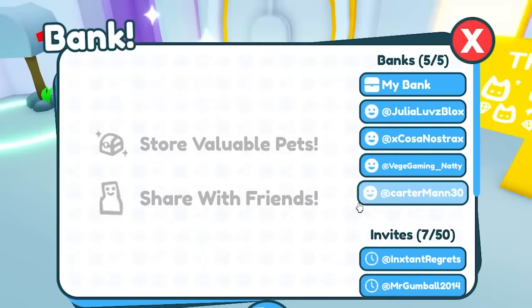He literally has the diamond hoverboard — the only way to get that is if you have a max gem count, which is 10 trillion gems. Let's check out his bank. He has the pirate egg, which gives a 2% chance of hatching the huge parrot — that pet is really expensive. He has another exclusive egg, which is a pretty OG egg. He has a lot of event pets, so he can make a lot of event eggs.